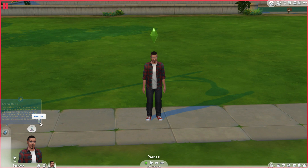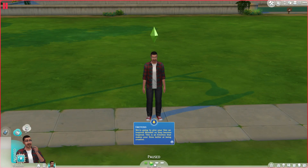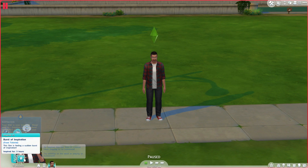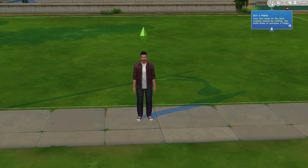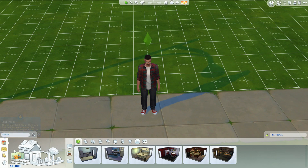Of course my first action is to play a video game. Autonomy - sims have a mind of their own based on their emotional traits. I'm feeling inspired right now, guys! Inspiration means I'm inspired - hover over emotions to learn the powerful benefits they grant. I get a whim: buy a fridge. I need to buy a house first! Oh, we're going into build mode.